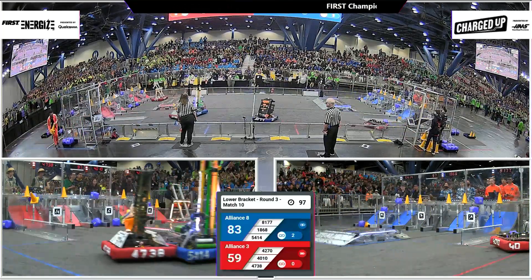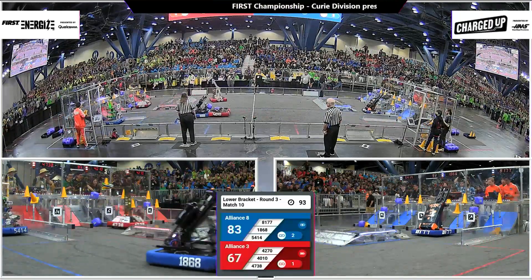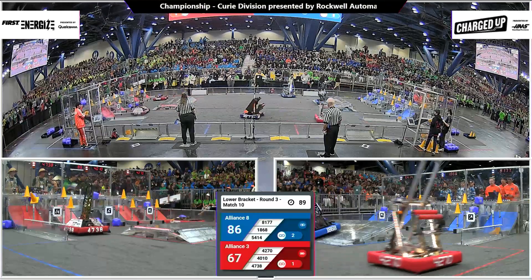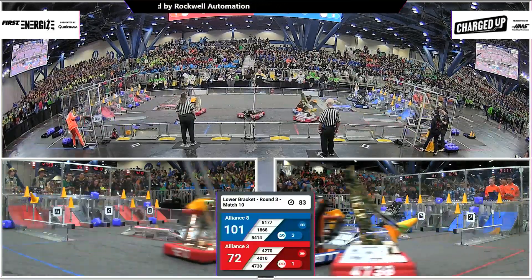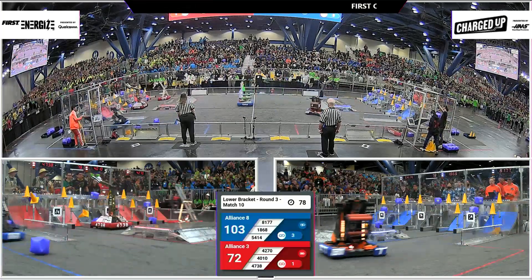Blue alliance ahead 83 to 59, red alliance looking to get more game pieces into the grid. Big hit midfield — 81-77 pushing off. 42-70 and 81-77 avoiding each other this time around. 42-70 with a cone, scoring it up top.